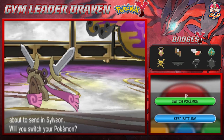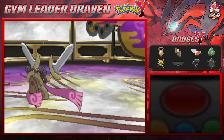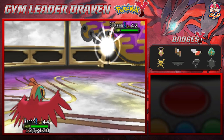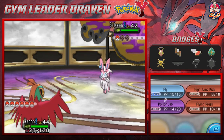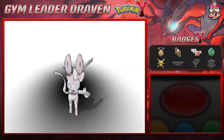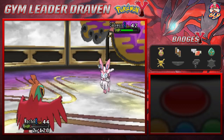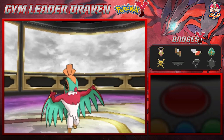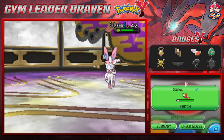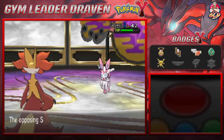Here comes the newest Eeveelution at this time — Sylveon, a pure fairy type Pokemon. I go back to Nacho Libre and hopefully it won't faint. Sylveon looks pretty majestic. I go straight for a Poison Jab and wow — fairy type Pokemon are super effective against fighting types. She uses a Quick Attack and Nacho goes down. It is time to avenge our fallen Pokemon!